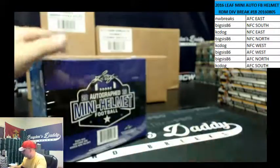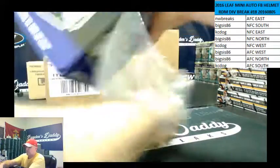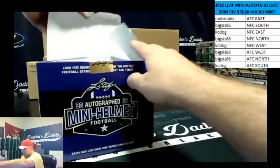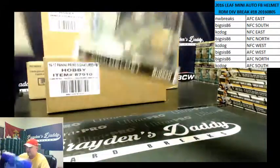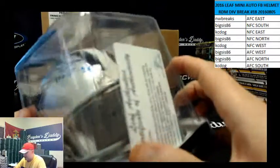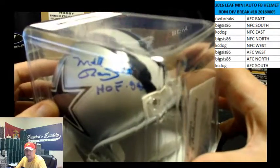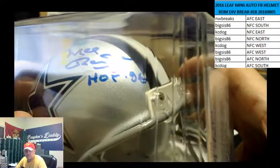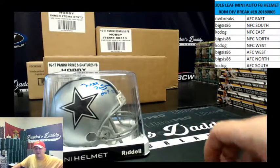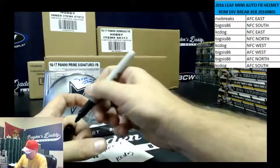All right, there it is. Box number 5. Good luck, everybody. This one is going to the NFC East. Mel Renfro Hall of Fame. Looks like 96 for the Cowboys. We've got the East. That is KC Dogg on a roll with the helmets today. NFC East. Congrats, KC.